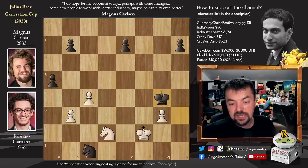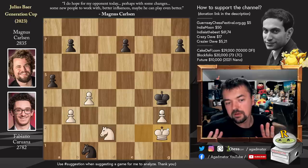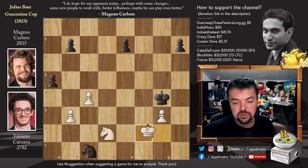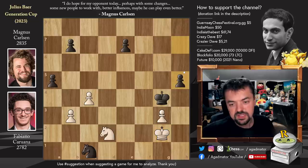King to g4, and now king to g2. The problem is the knight is stuck guarding the b3 pawn, and the king is stuck guarding the g3 pawn. Fabi cannot move anything — you can't move the knight, and the only thing you can do with the king is shuffle: king f1, king g2, king f2, king g2. It's not a great way to live, but you have no choices here.